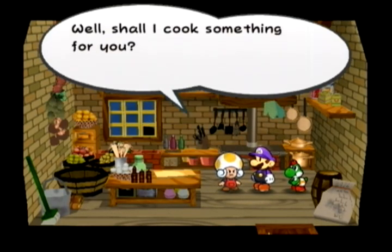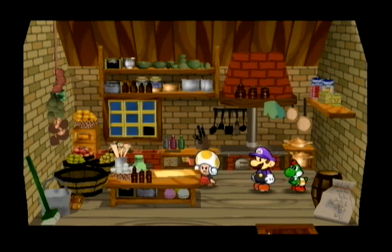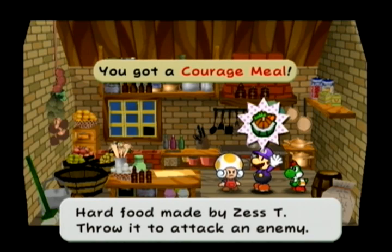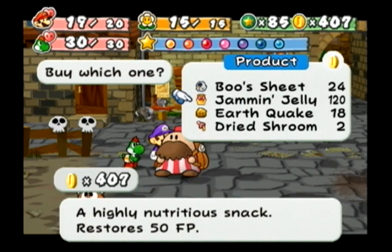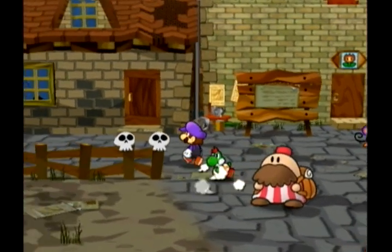Mushroom plus Horse Tail gives you the Zest Dinner: 10 HP and 10 FP — not bad considering the ingredients. Zest Dinner plus Courage Shell — the Courage Meal — you can throw at an enemy. It does 4 damage, defense-piercing, to one enemy. Was that really worth cooking? No, absolutely not.